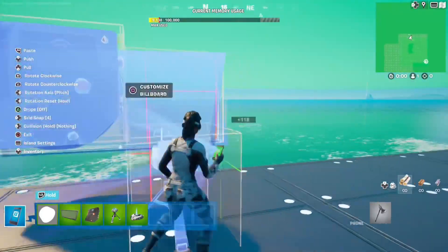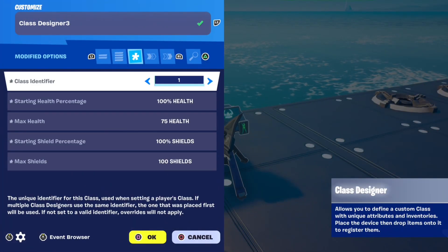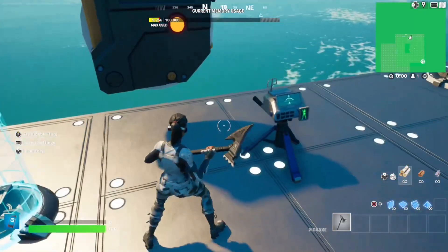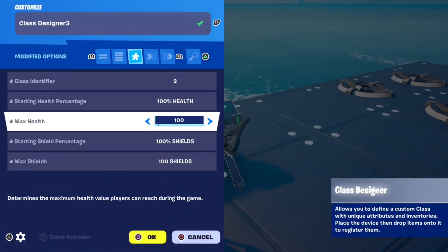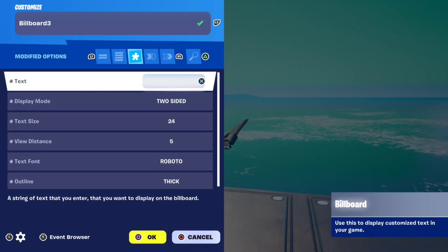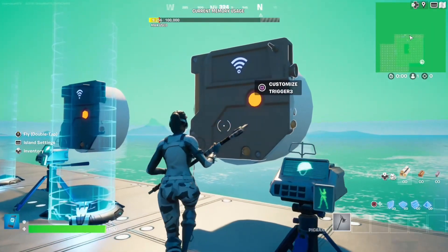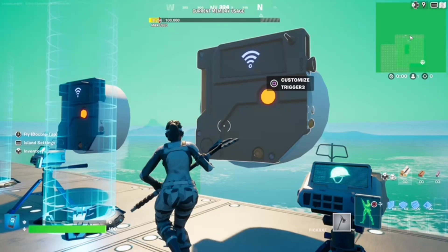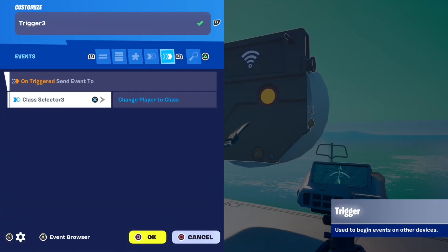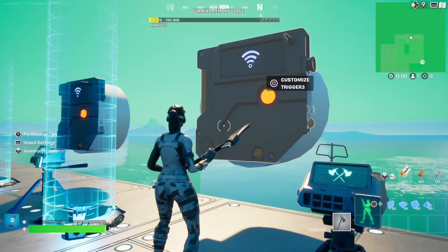Then copy this process for the 200 HP button as well, but have the class set to a different class in both your class designer and class selector. Also change the max health to 100. In the new billboard, change the text to 200 HP. The second trigger — the one you've just copied — is only sending event to on triggered, send event to class selector 2, the new one that you've also just copied over.